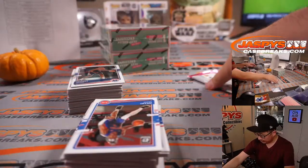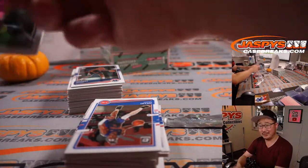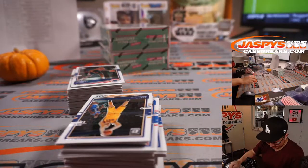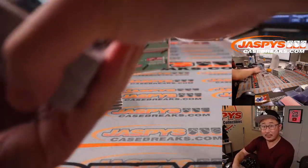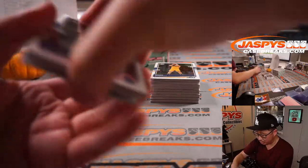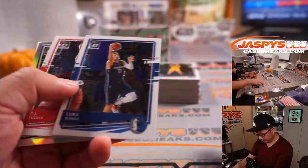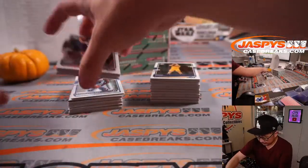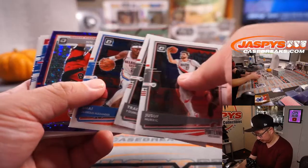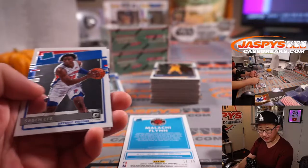Packaging on this is kind of terrible, though. The stuff inside is great, though. All right, more available at JazBeastCaseBreaks.com, all cards shipped. We got Malachi Flynn, 12 out of 99 for Toronto — that'll be for Simon.